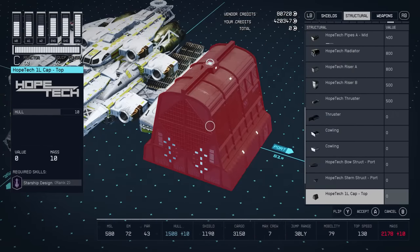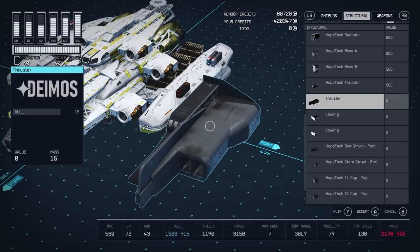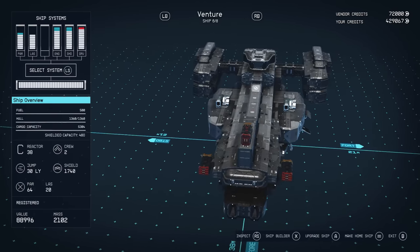Welcome to the video. Today I'm going to be showing you the rarest, most unique ship parts in Starfield — for example, parts you can only get from a specific place, parts you'll only see if you've leveled up a certain amount, and things like that.